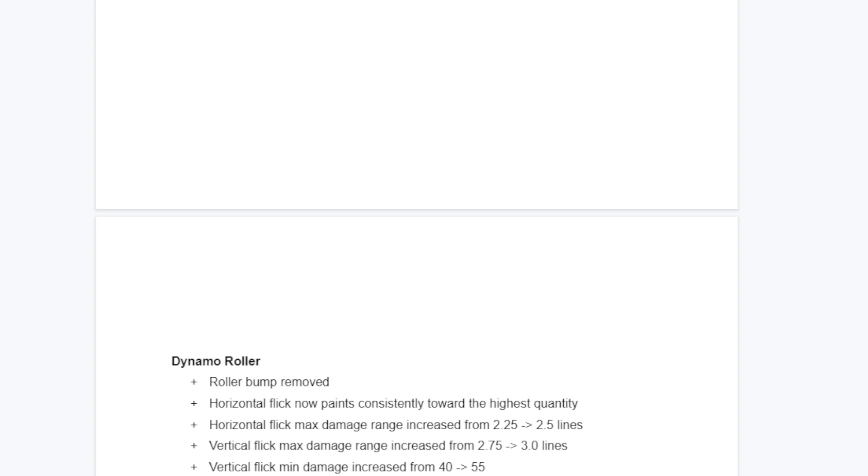The best buff: vertical flick minimum damage increased from 40 to 55. The vertical flick takes 61 frames before the hitbox comes out - 80 frames counting end lag. Right now vertical flick doesn't do anything well. They made Flingza's vertical flick good for painting because it doesn't use as much ink, you can strafe fast with it, and it paints better to the sides. On Dynamo, the 40 damage hit is near useless - it barely reaches around Hydra range and takes three flicks to kill. 55 would be more fair.